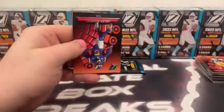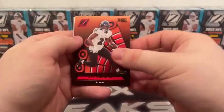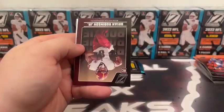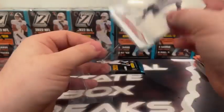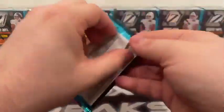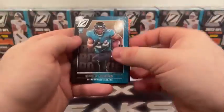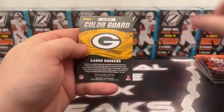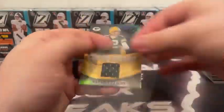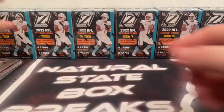Two packs left on box four. Jalen Ramsey, Red Zone J.K. Dobbins, base rookie Brian Robinson, and a Pacific Jamar Chase for Cincinnati. Last pack: base rookie Snoop Conner, Damian Pierce, Mac Jones, and our MIM card — Aaron Rodgers Color Guard with the green patch. Nice hit there for Green Bay.